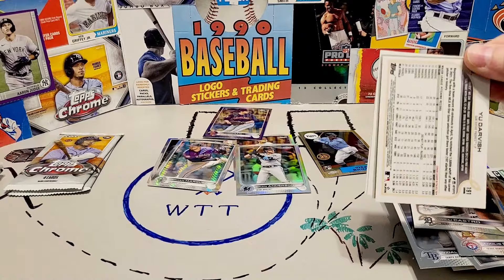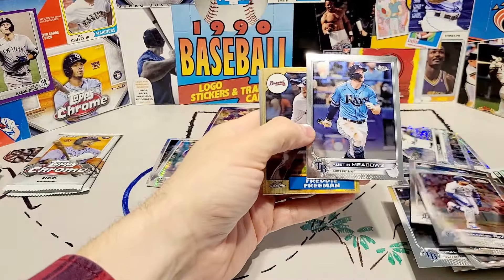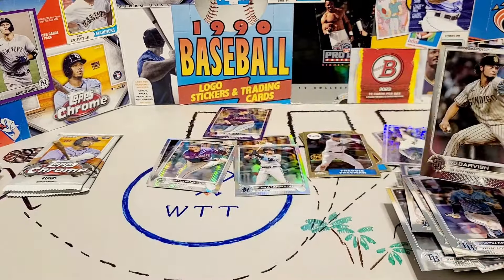You saw the armature jiggle a little bit — it's because I had a cat just jump off the table. And Emmanuel Rivero, Austin Meadows, here's Freddie Freeman in the 87, and Darvish.